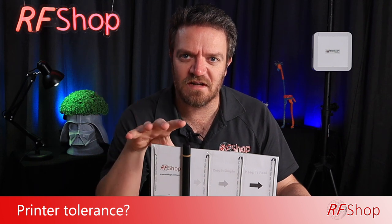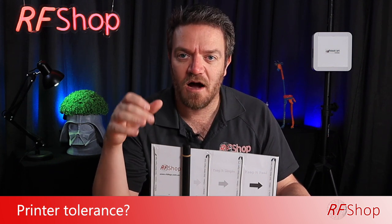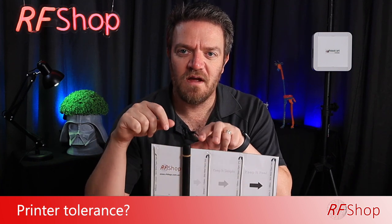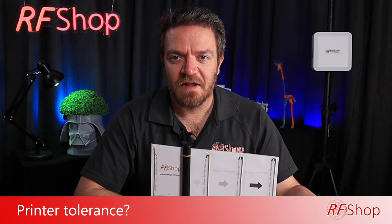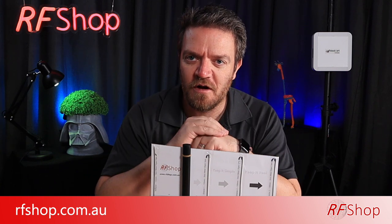Printer tolerances - the fix. Even printed at a proper professional place I still had a few millimeters variance. The solution is I put the actual numbers on the template: I tell you in text this is 155 millimeters, this part is 75 millimeters, and I print the actual lengths for each element. Do check - don't just go by the printed template visually. Go by what is written there and make sure it's correct. The template is on our website, rfshop.com.au - the link is below.